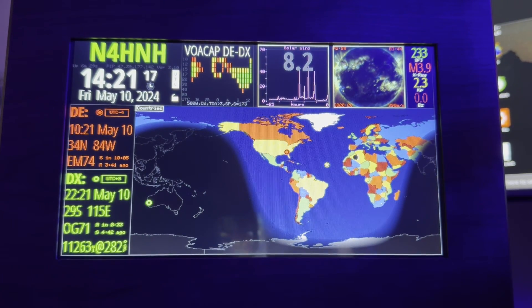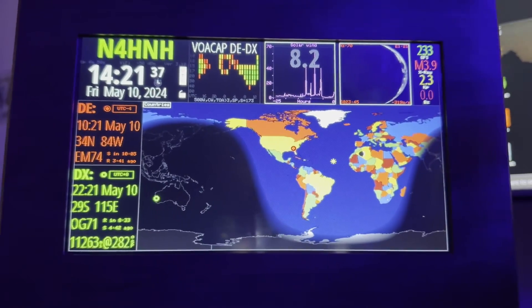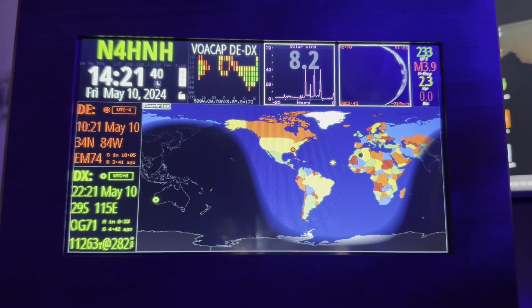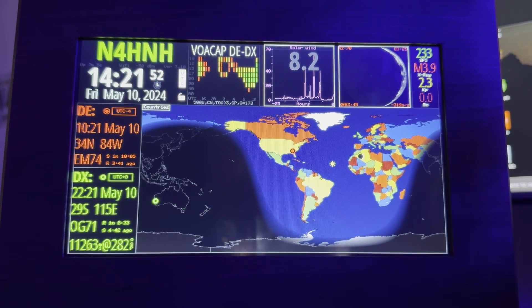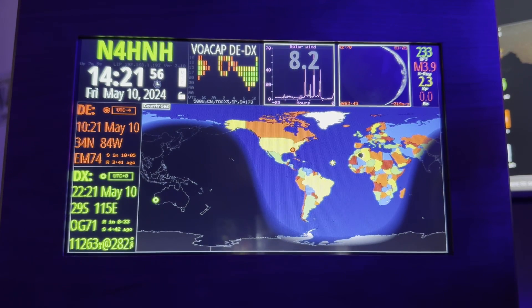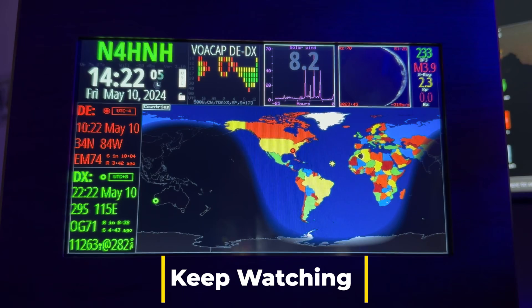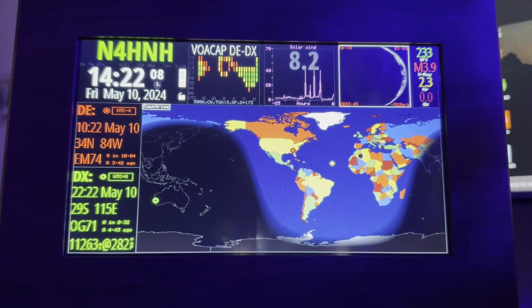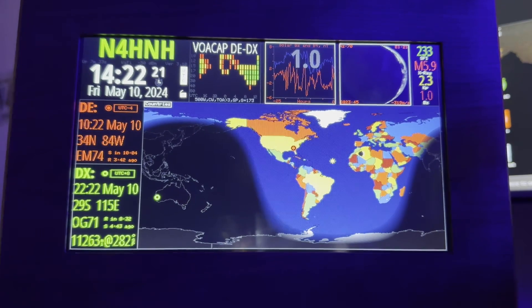I haven't turned on the radio to see yet. I just wanted to quickly get this shot out to you guys. M3.9. I'll go turn on the FTDX10 while I'm talking to you here and get over to an antenna. I'll go to 10 meter band. I'm monitoring on the HF clock running the ham clock software, just wanting to see if it goes from M3.9 any higher. Not seeing any action on 10 meters — I'll try a different antenna.